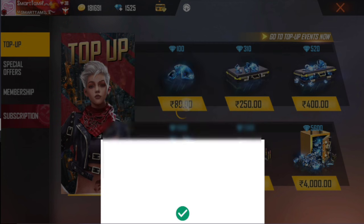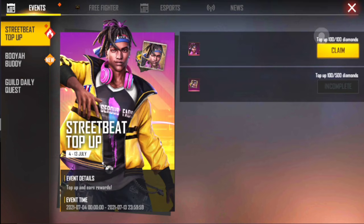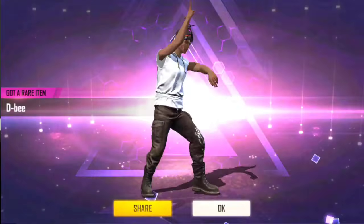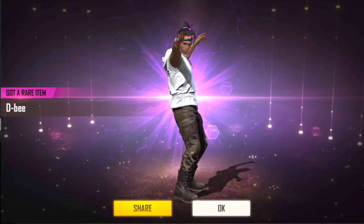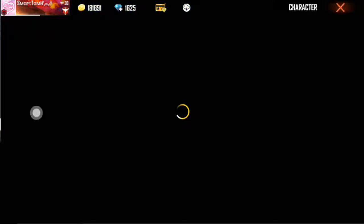So now we have to check the character successfully. We have to check the DB character for the power. Congratulations for getting DB — he is going to dance in 5 to 6 levels. We have to check the character in 3 levels.